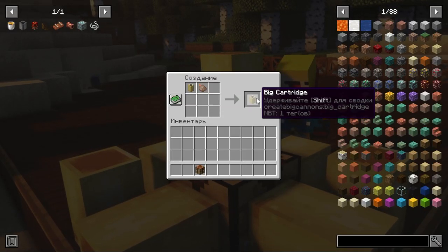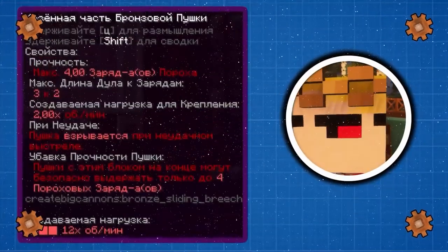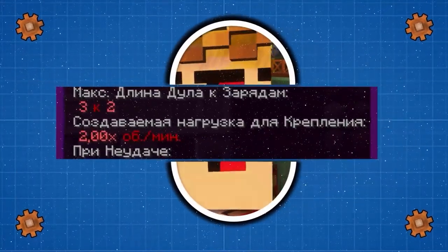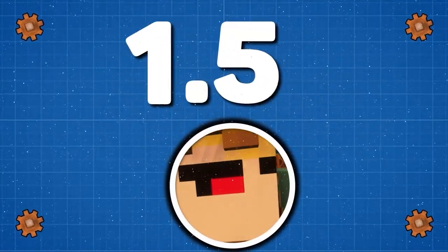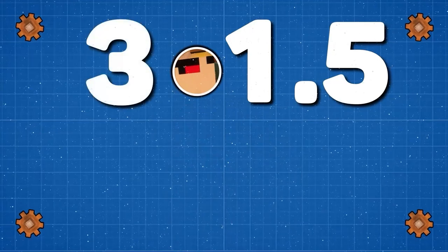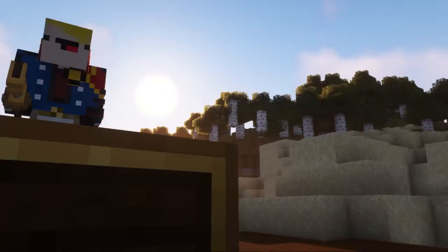Fill the large cartridge three times. For a bronze cannon, the ratio of the length of the muzzle to the powder charge is three to two, so for one powder charge we have one and a half muzzle lengths. We need three charges, so multiply three by one and a half to get four and a half — round up and get five muzzle lengths.